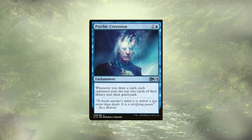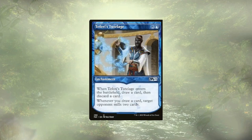Cram and Circumstances is going to punish our opponents for us drawing cards, and we have a ton of ways in this deck to draw extra cards, which we'll get to in just a little bit. Seferi's Tutelage is basically the same thing, only it has the added benefit of letting us draw a card when it ETBs.